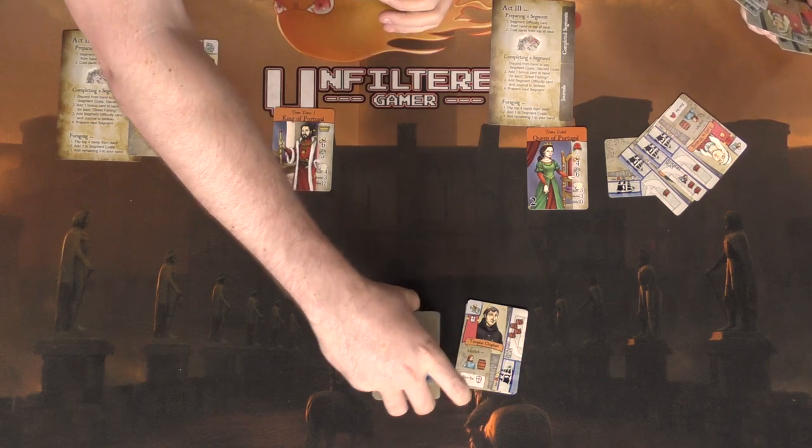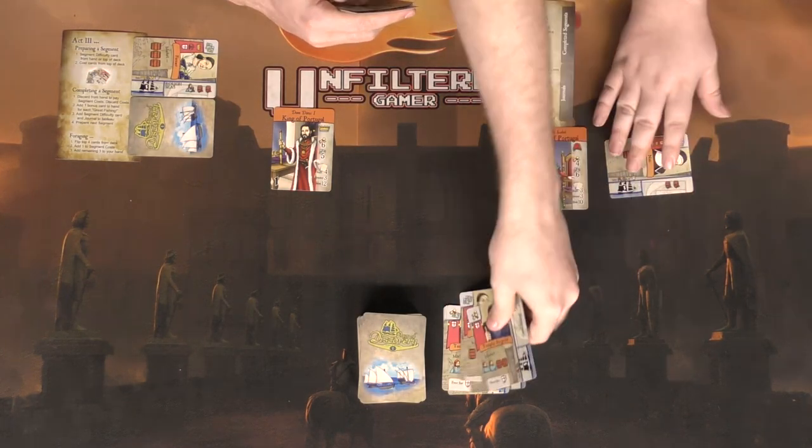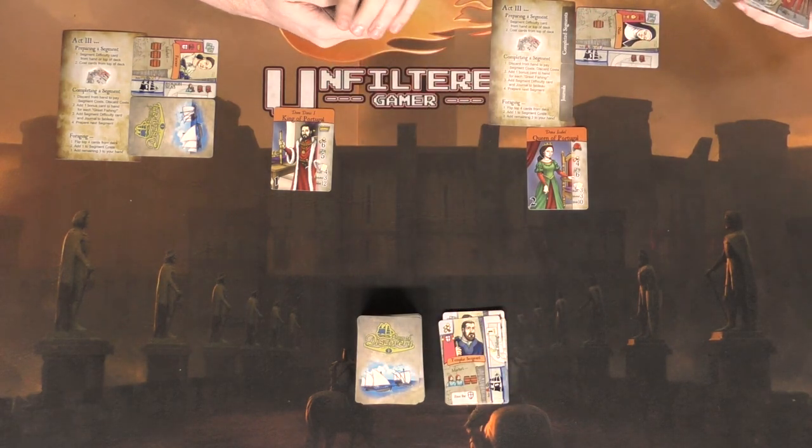Grant plays five barrels and two crew members to complete it — those all get discarded. He places the completed segment and puts one card in his journal.